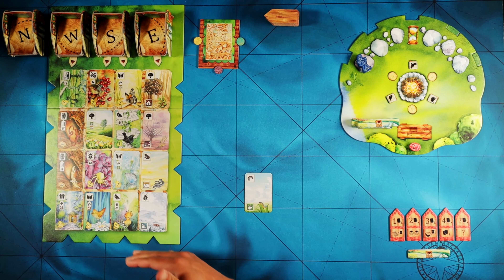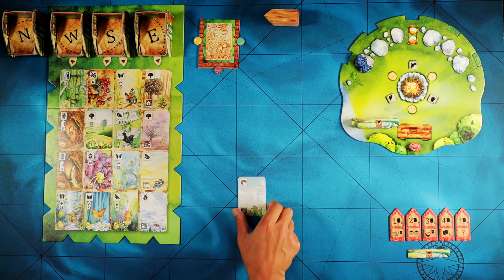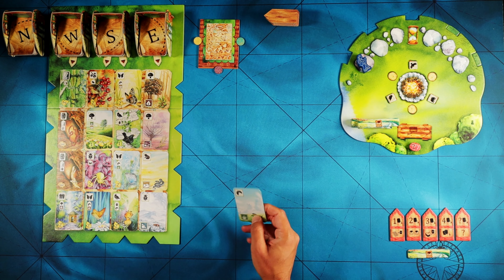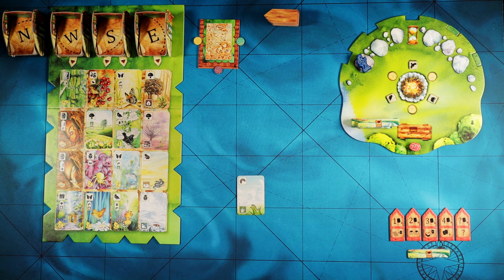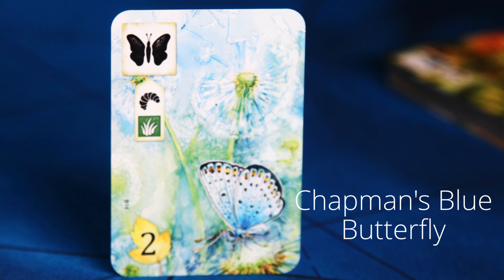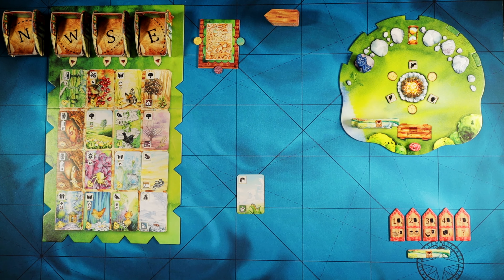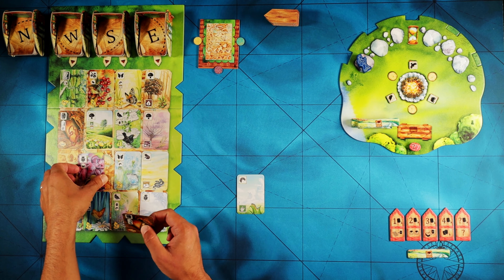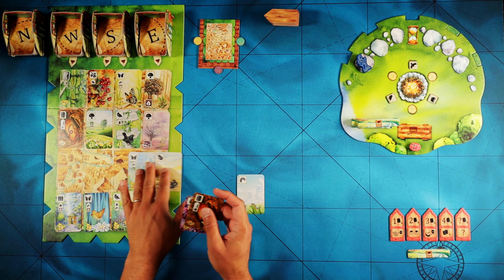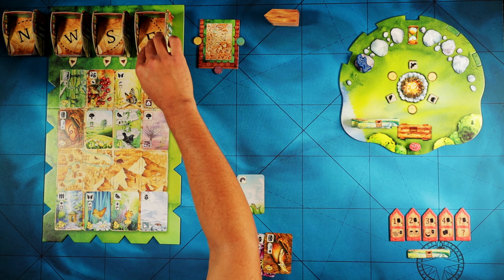I need to pick one of these rows and I get to take all the cards from that row — that's my starting hand. Immediately I am looking at this third row right there. If I put this card — this is a double-sided card, so it could go either on this side or this side. If I put it on that side, I could immediately play this butterfly because it needs the worm and the grassland in order to be played, and I would have both of those things. So let's not overthink this — let's just grab these cards and this will be my starting hand.